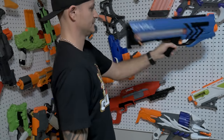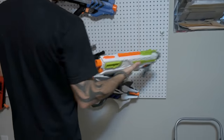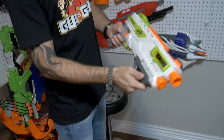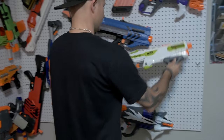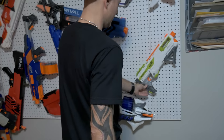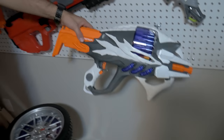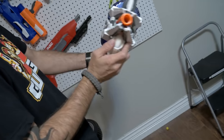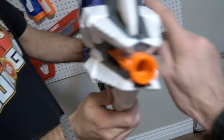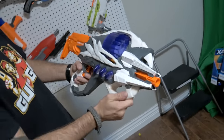They move on to an old Rival blaster, then the Modulus Battle Scout - which is missing a clip and came bundled with a camera that only shot 720p, for about a hundred dollars. Then come more alien-line blasters that they find ugly. One blaster gets mocked for looking like a fish - they point out the fish mouth and gills in its design.